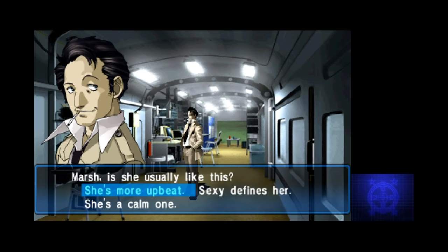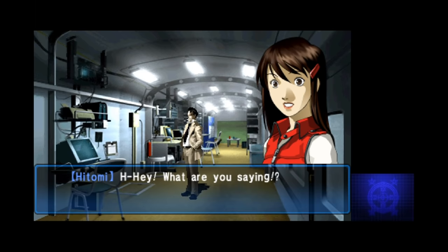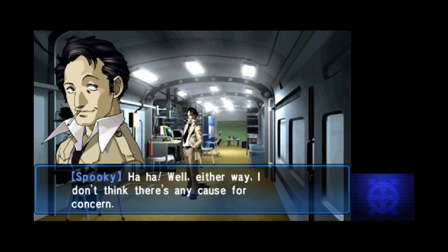Most of the dialogue choices we've seen so far are pointless, just there for role-playing, but this one is important. The way you describe Hitomi's personality actually determines what skills are learned by a party member we'll be meeting pretty soon. Describe her as more upbeat and you'll get a Fire and Expel build. If you say she's calm, you get Ice and Death skills. Finally, saying that 'sexy' defines her creates an Electric and Almighty build — the option I see recommended by a lot of people.